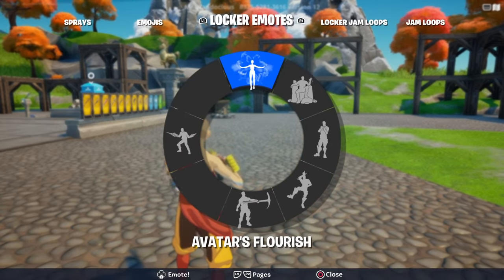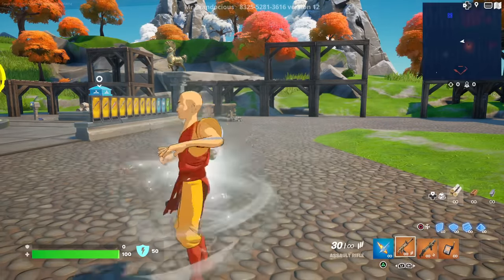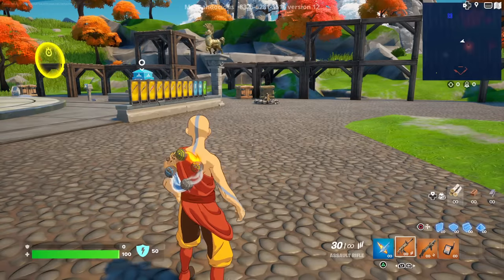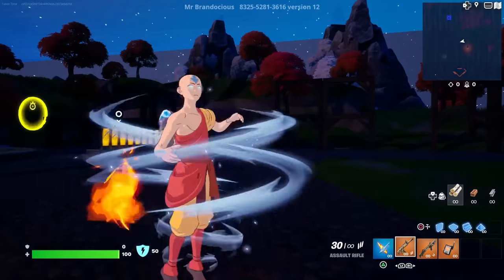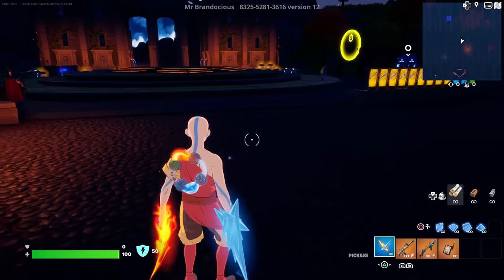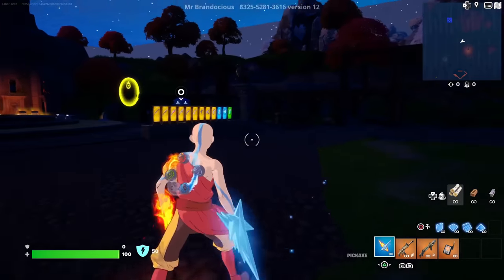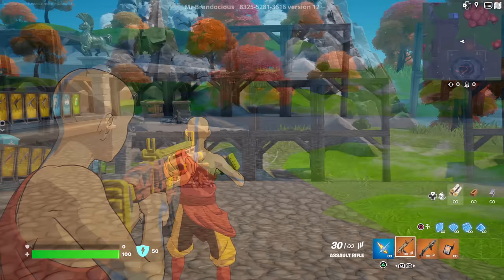One thing I wanted to test is if the avatar's flourish emote from the Korra skin is reactive to Aang. The eyes turn white — let's do it again. You can absolutely tell that the eyes light up in the avatar state — that's incredible! If you have that emote you can show it off to your friends, because every other skin in the game other than Korra the eyes don't light up. It's only Korra and Aang that light up.